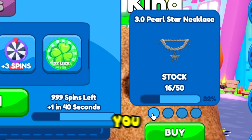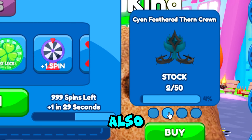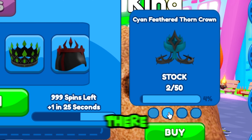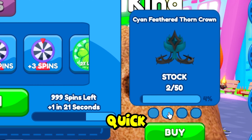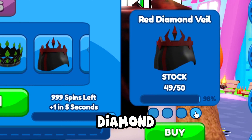This is the first free item you can get here: the 3.0 Pearl Star Necklace. The game also has the Cyan Feathered Thorn Crown. There are two stocks left so be quick today. The third free item from this game is the Green Gem Crown, and lastly the Red Diamond Veil.